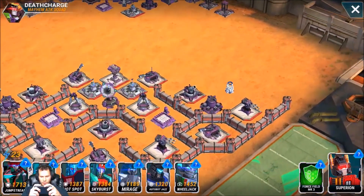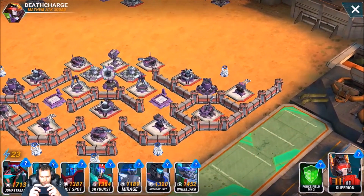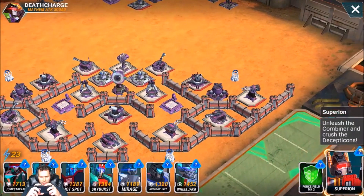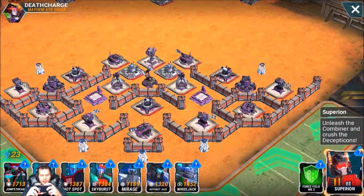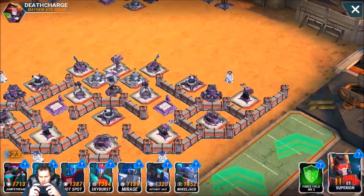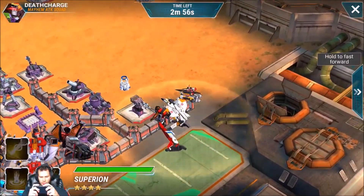I think I might take out this one mortar over here, and then honestly I might go ahead and take out that — I'm trying to decide, should I take out the shock tower here? Because I feel like a shock tower might actually be helpful to take out on this base. I have two tanks — Hot Spot and Jump Stream — so shock towers can give me a lot of trouble if I don't take them out. Yeah, I'm going to charge the shock tower and then charge the mortar right there.